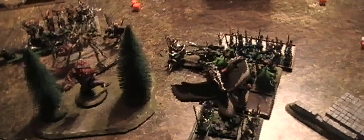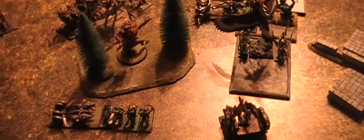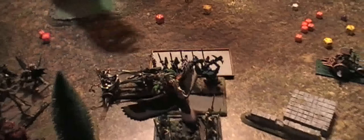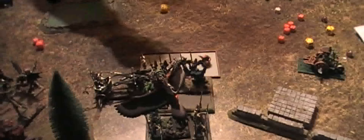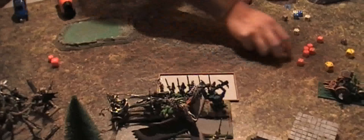The Dread Elf blocks are almost gone but they hold the initiative movement-wise. The trolls lose 12 wounds and auto-break; everything pursues them and they are running into the deployment zone. The Spearmen run eight inches in pursuit. The chariot catches the trolls at nine inches.